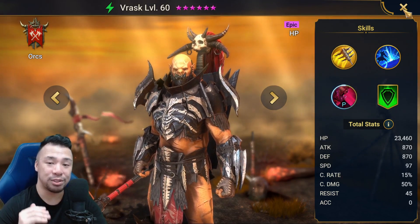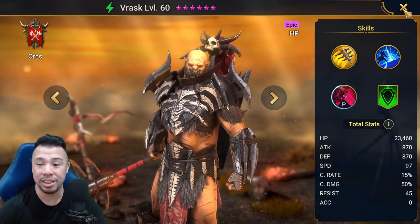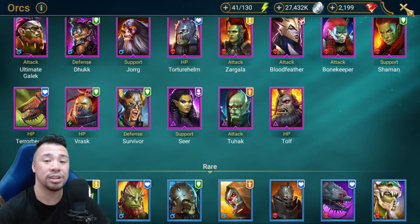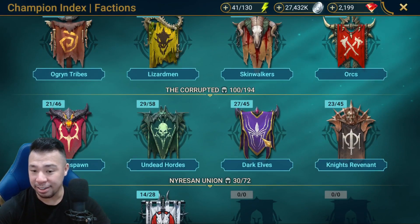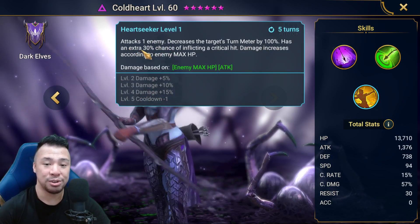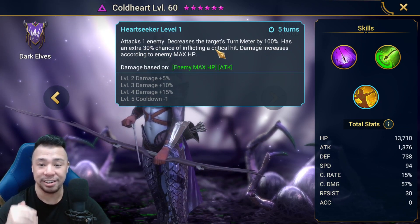Number four: you don't necessarily need to build certain champions to 100% crit rate because some of their skills may have additional built-in crit rate. Let's look at Coldheart, a void rare. Her A3, Heart Seeker, gives an extra 30% crit rate, so you actually only need to build her with 70% crit rate.